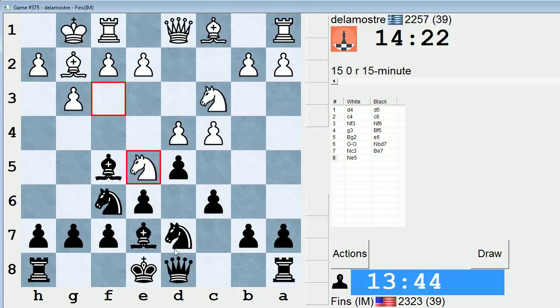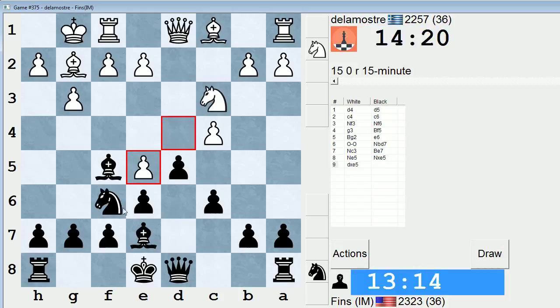So Ne5 — if I trade and then play Nd7, what's he going to do? Because just off the top of my head, I think that's completely fine for me. So I take on e5, he takes with the d-pawn. Nd7, let's say e4 — d takes e4, probably Nxe4, and I can castle. Looks alright. The alternative would just be to castle right away, but I think I like this more. Just clarifies the central situation. Yeah, let's drop this guy back.